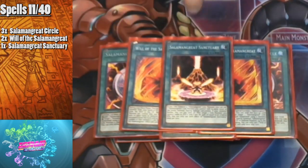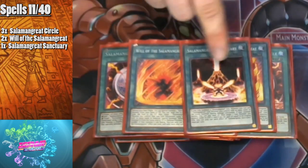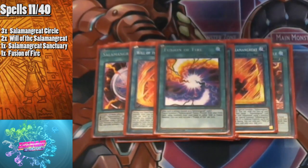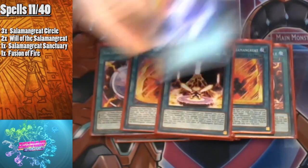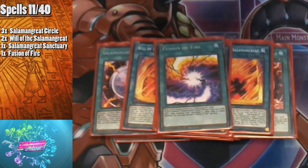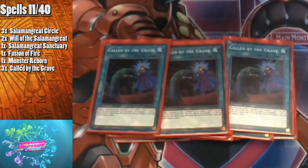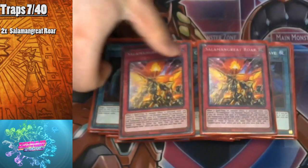I play one Salamangreat Sanctuary — it's searchable by your link one so you only need one copy. I play one Fusion of Fire, which counts as a Salamangreat card. It helps you go into your fusion monster by fusion summoning a Salamangreat fusion from your extra deck using monsters from your hand or field as materials. It's like a searchable, recyclable Super Polymerization. I also play one Monster Reborn and three copies of Called by the Grave, now at three, since hand traps hurt this deck.